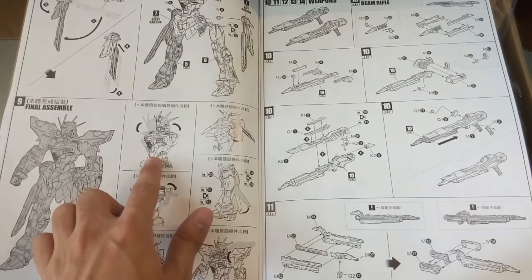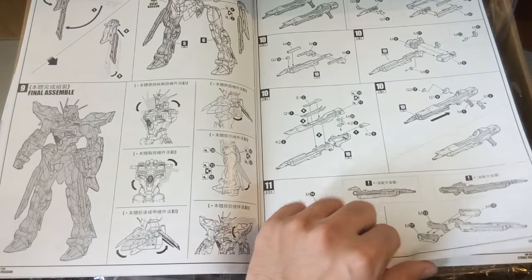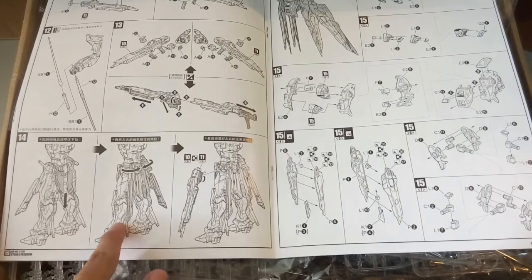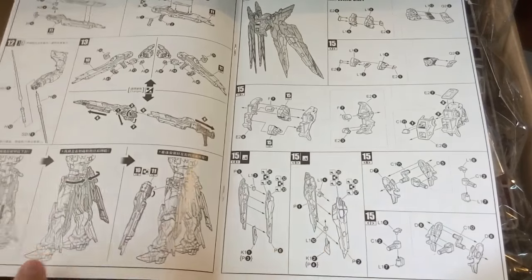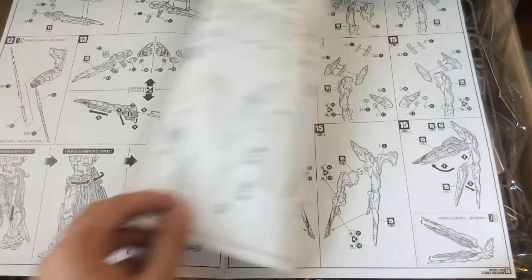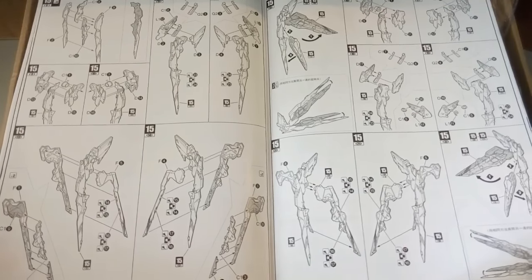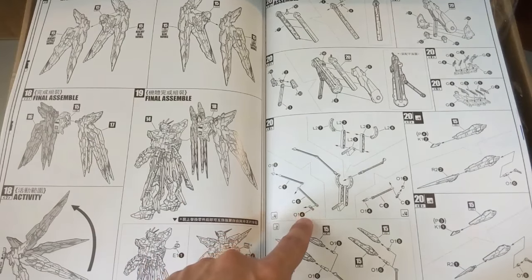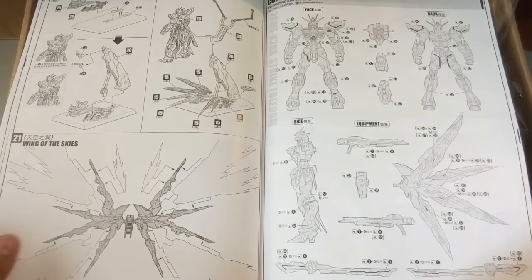Here you can see the movement range. Now here is the beam rifle, which you can connect together later on. Then there is the beam saber — it would be cool to try this pose later. Now here we'll be doing the backpack and wings. It's almost like reading a storybook. The final page here shows mounting onto the base for the Dragon Momoko Strike Freedom.